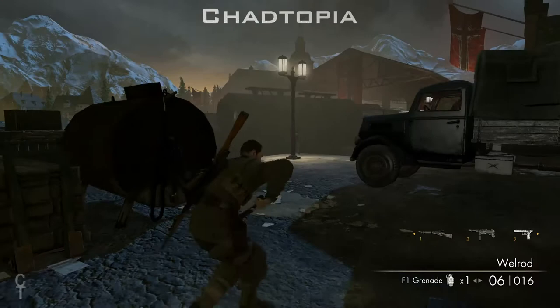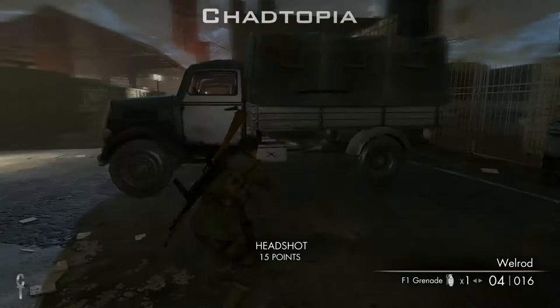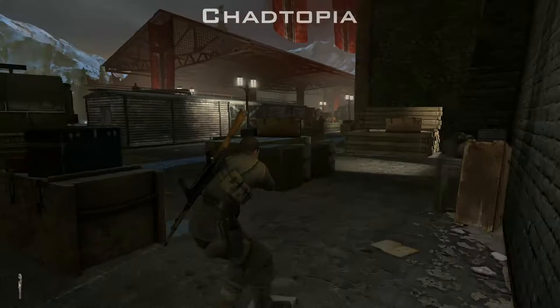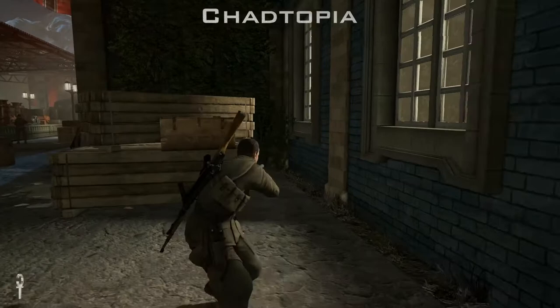Here we are, this is the Kill Hitler DLC. I've got to take out that first German by the lamppost. Bad shot there — there we go, got him with a headshot. The world doing its favorite thing — a silent sniper killing.